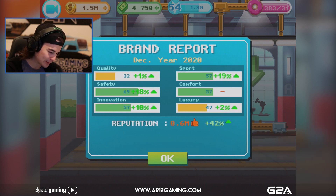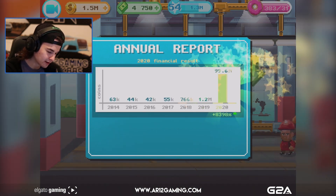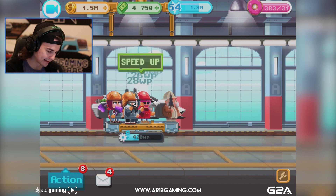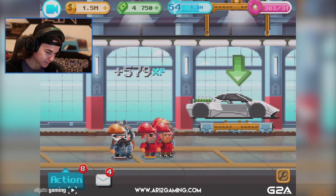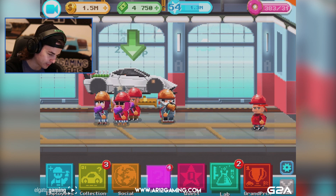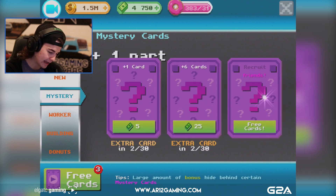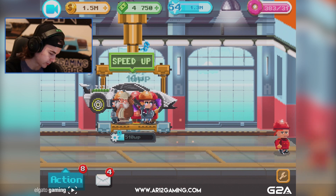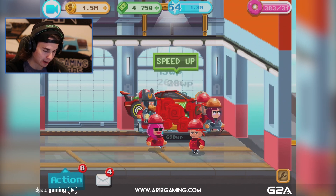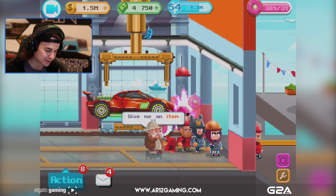Look at those improvements - our fans are up 42 percent! Annual report: we made like 100 million. We've made some pretty decent money and got a bunch of cool stuff. Larry Jones with that umbrella smashing - we're getting this car out the door quick today. Mystery card! Open sesame - give me something good. A new worker, and a high-knock engine which will probably be used for a car at some point.